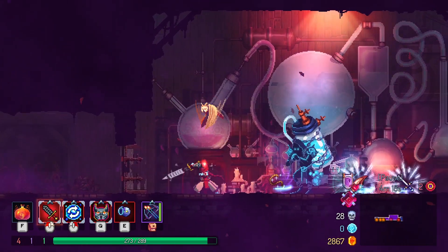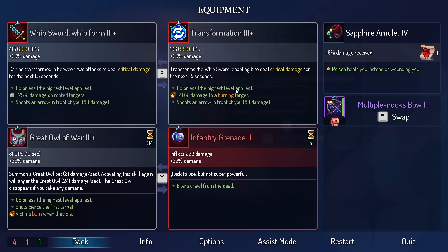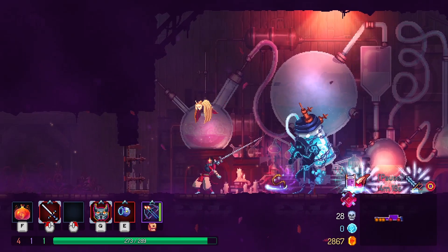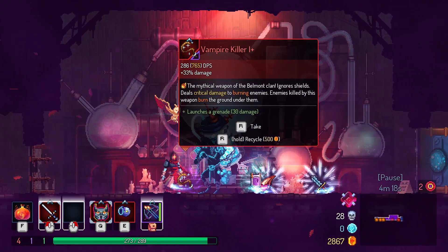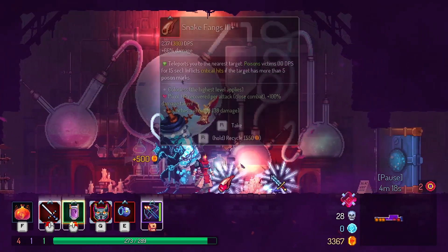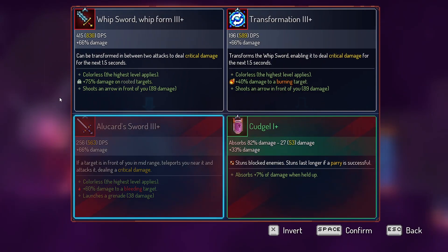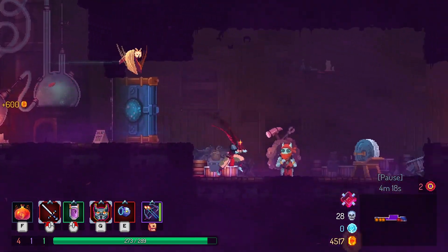What about whip form? That one's pretty cool, I really like it. Does more damage on rooted targets and shoots an arrow in front of you — not too shabby. What about the Alucard sword? I feel like this one would be pretty fun. A bit of a slow one. If a target is in front of you at mid-range, it teleports you near and attacks dealing critical damage. I kind of want to try that one out. It doesn't do as much damage though. The whip sword can't go into my backpack because it's a double item — that's sad. Maybe we'll get it some other day.